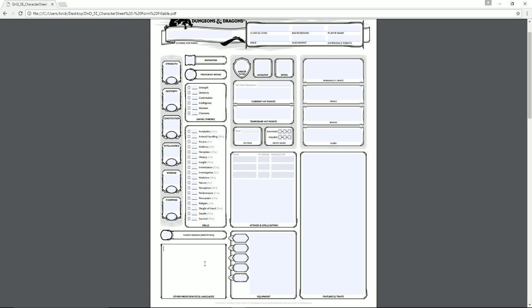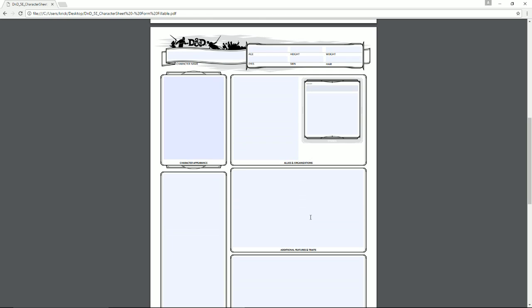Other proficiencies and languages include the languages your character speaks — determined by your race — and any from the Linguist feat. Tool proficiencies go here too, such as smith's tools. Armor and weapon proficiencies are listed here as well. Then there's your equipment section: what's actually on your character — how much gold, platinum, and copper they have, whether they carry a greatsword, leather armor, an adventurer's pack, etc. Anything your character picks up can be stored here.